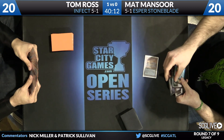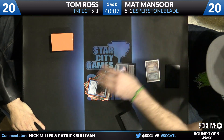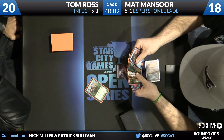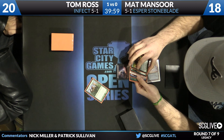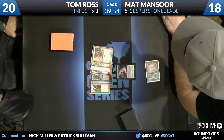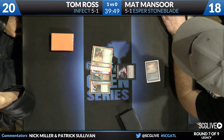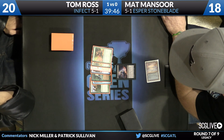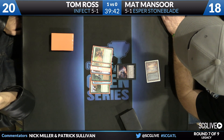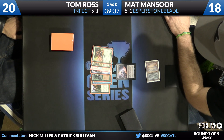Tom can even win at instant speed through Crop Rotation for a Nexus, untap, and kill you — so it's never as safe as it appears. Matt leads off here with a Thoughtseize off an Underground Sea. There are a fair number of Glistener Elves here along with a Sylvan Library and Vines of Vastwood, with only one land, but two Infect creatures for Tom to get the ball rolling.